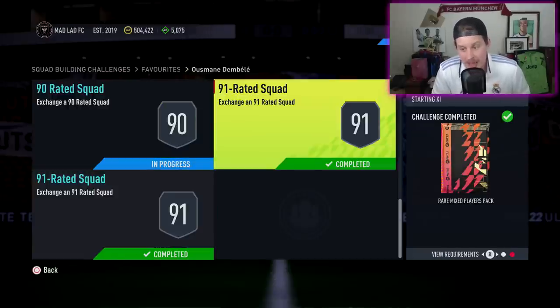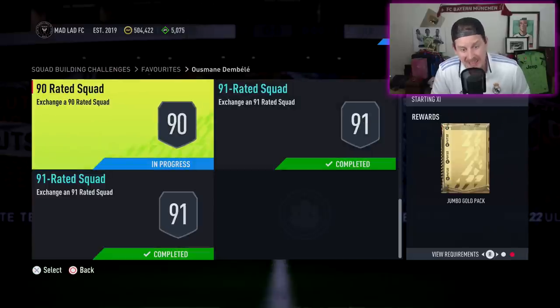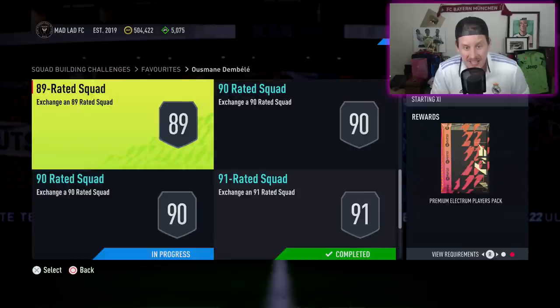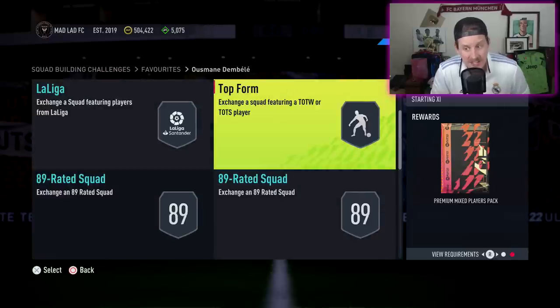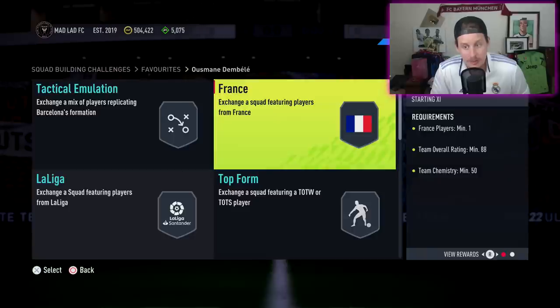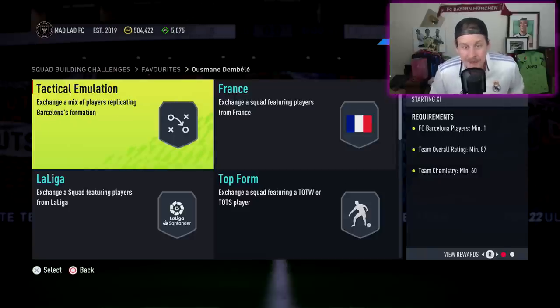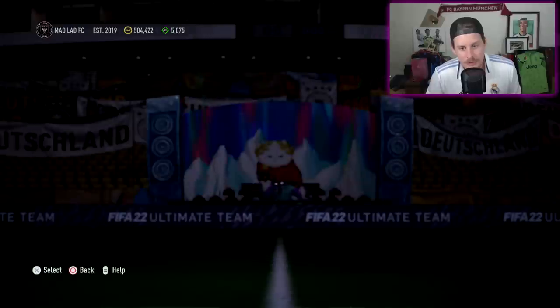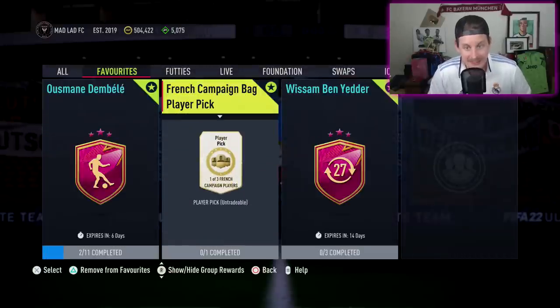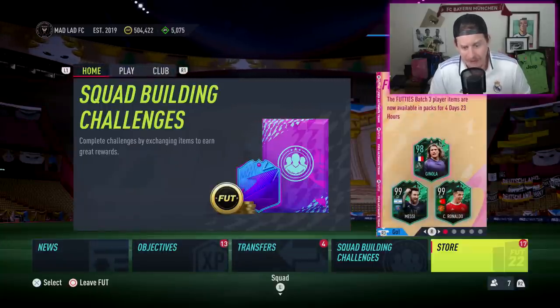You get a rare mixed players pack back — all tradable, which is a dub, though EA could give us some better packs. We've got two 90s, three 89s, three 88s, and an 87. Not that bad for a 99 Ousmane Dembele. We know he's going to be ridiculous and he gets that spicy link into Antoine Griezmann, back when they used to play for Barcelona together — an emotional thing indeed. We're sitting at about 500,000 coins.